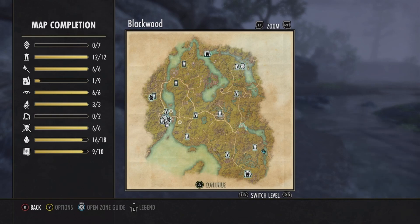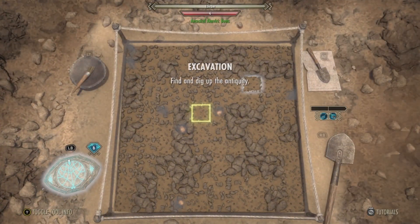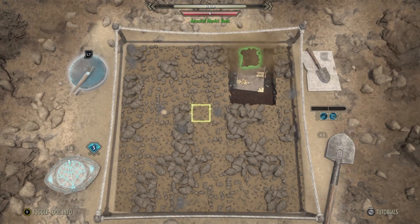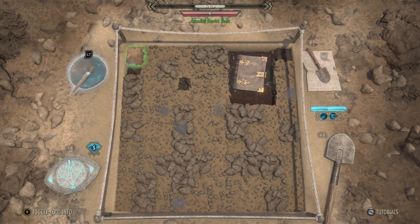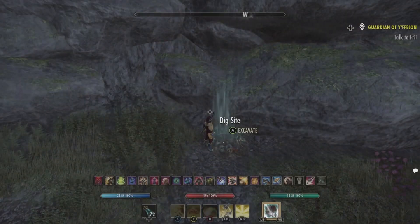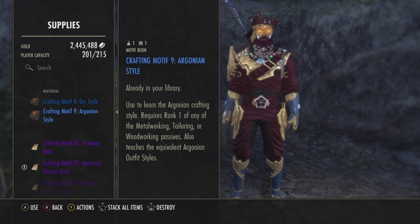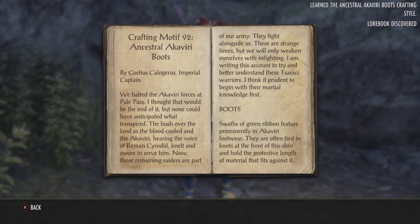After we finish scrying we'll go and get to our dig site. We'll pull our prize, clear this out — awesome — and there you go ladies and gents. Our prize: Ancestral Akaviri boots. I actually don't know this one, so great!